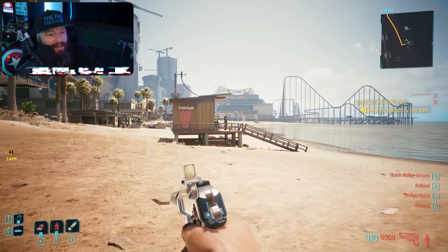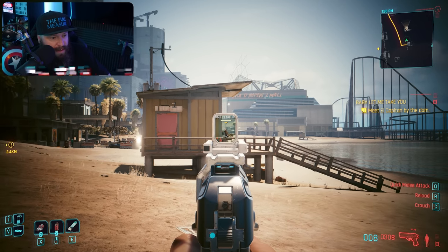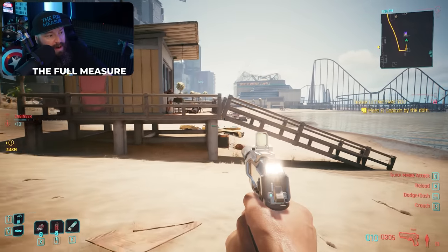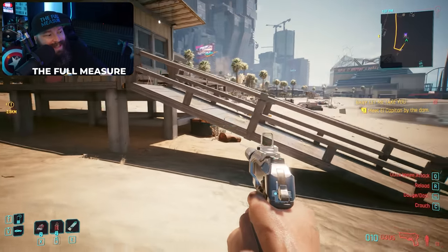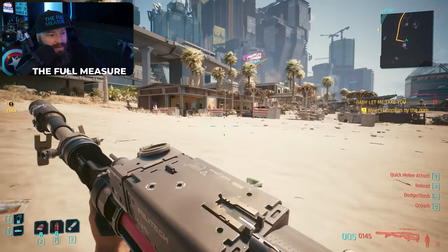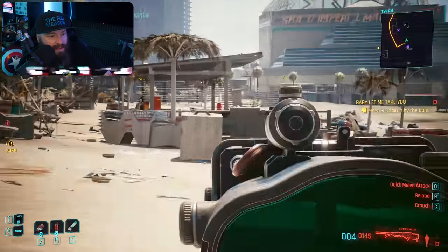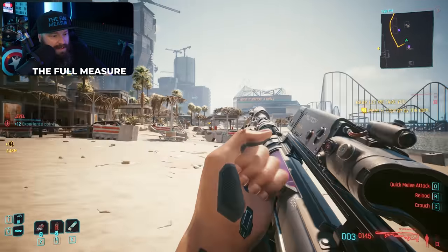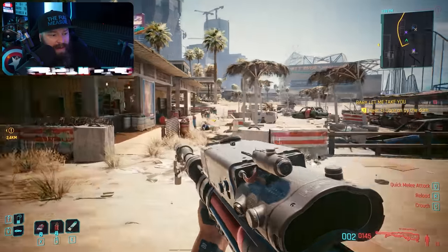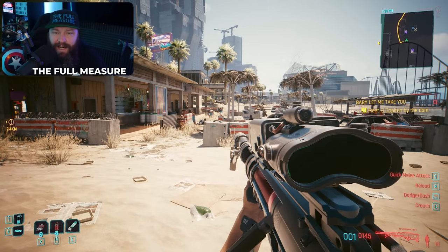To progress the Headhunter tree, headshot kills are by far the most efficient way to gain experience. You'll notice the XP accumulating on the side as you land headshots. Using sniper rifles is a great way to guarantee headshots, and you'll see the headshot XP really racking up — that's your fastest way to work toward getting Headhunter to 60 out of 60.